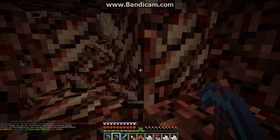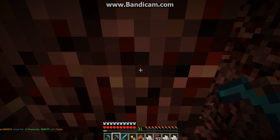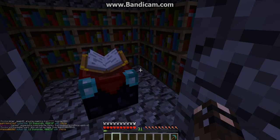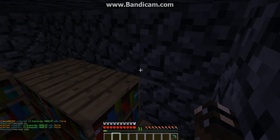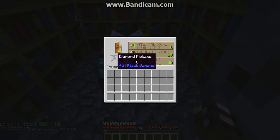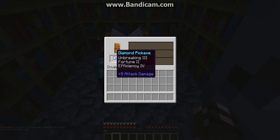Now I'm going to go and get me another pickaxe, and I'm going to see if I can actually get silk touch on it. Okay, so we're back at the enchantment table. We got our 30 levels and we're going to try and use them to get a silk touch pickaxe. Here we go. Oh my gosh, I hope I got it this time. Fortune 2 — I'll take it.